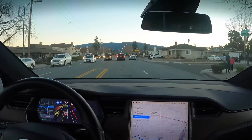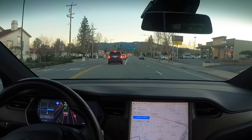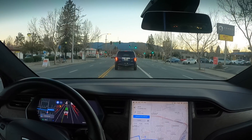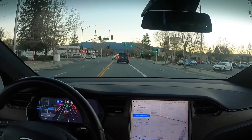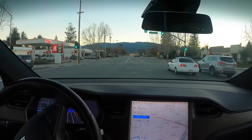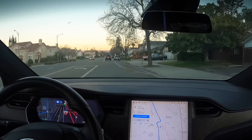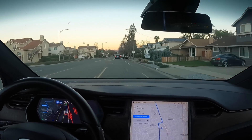We're gonna be making a left up here. This is FSD Beta 8.1, version 2020.48.35.6. Some of you have 0.8 — 0.8 is not beta, so 6 is. All right, that was a protected left turn. It was kind of almost getting confused right there, but it made the decision — glad it did.